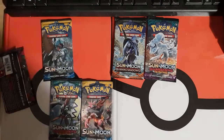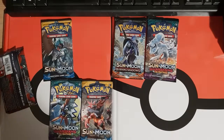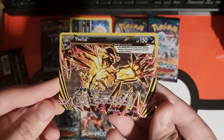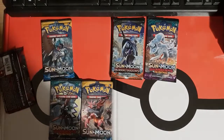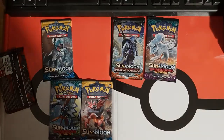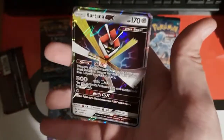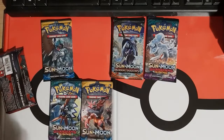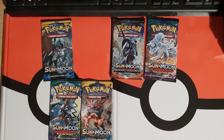Let me do a little recap of what we've pulled so far. We have one Break card — the Vespiquen Break — we've had some reverses, we had an Umbreon EX, and so far a Kartana GX. I just cannot believe the shine on that card — look at that on camera. That's a brilliant way to kick off the Crimson Invasion packs.